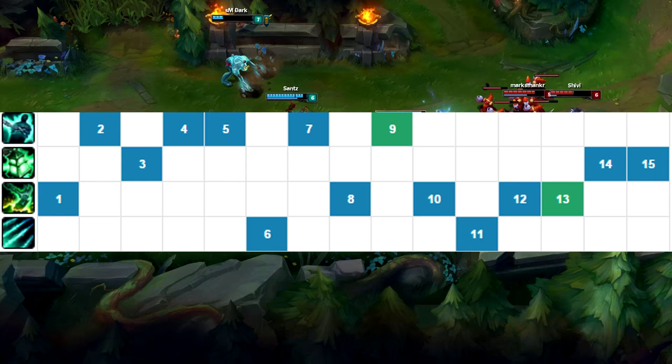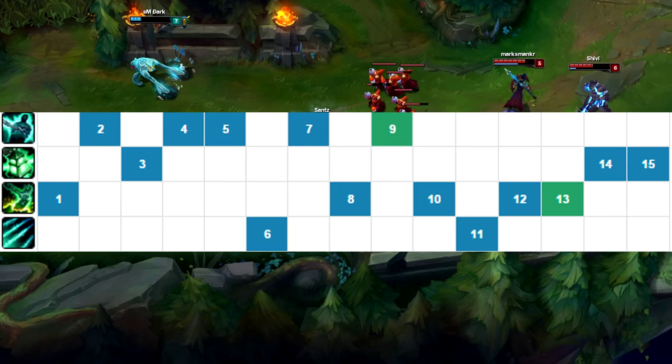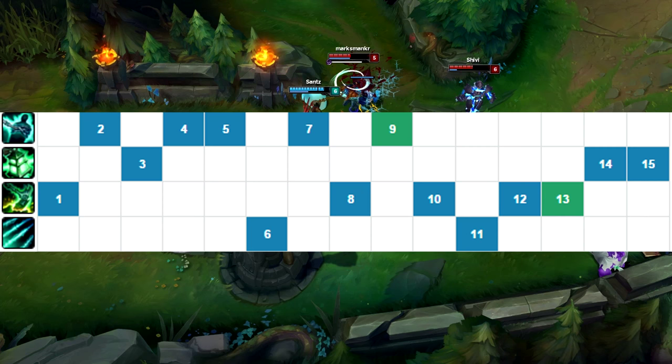For skill order, I like to max Q, then E, then W, and take a point in R whenever you can. At level 3 you can take a point in E for more damage on your E passive harass, but it's also personal preference.